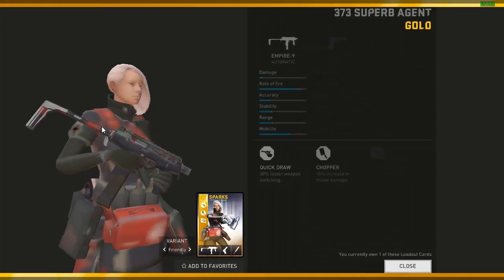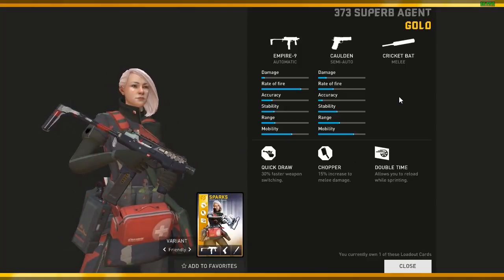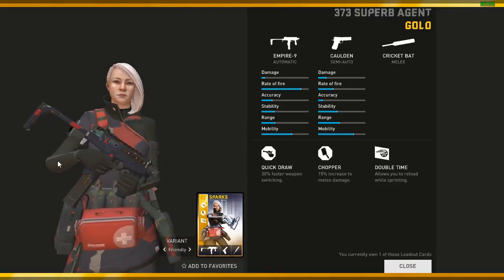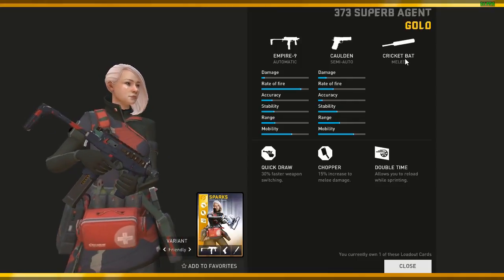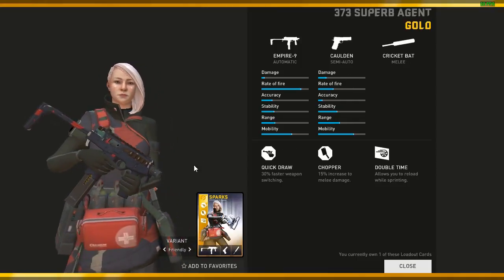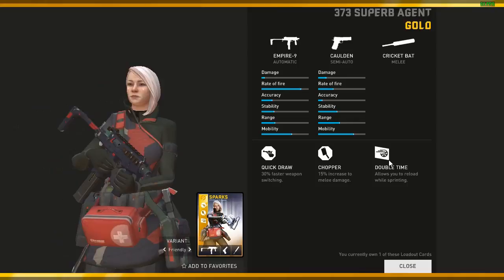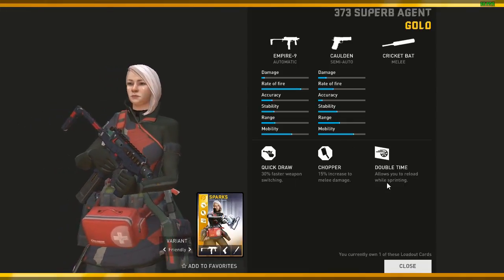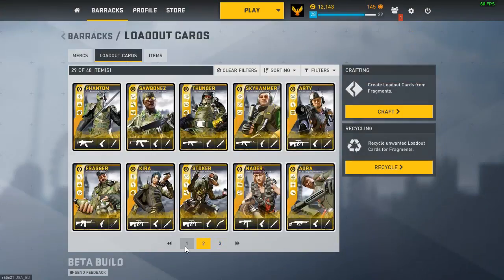Even Sparks — I love this. Back when you could snipe with Sparks' revive gun, I used this loadout a lot, but now I hardly use Sparks. I still kept this loadout because it's really good — Empire 9 golden, really good. Cricket bat is pretty much the best melee for Sparks. Quick Draw and Double Time are the best combo because Quick Draw means you can draw and switch your weapons faster, and Double Time lets you reload while sprinting. Sparks being a really squishy merc, these two perks come really in handy when you need to escape and revive your teammates.